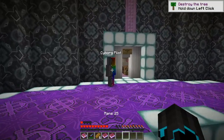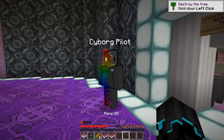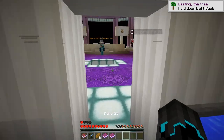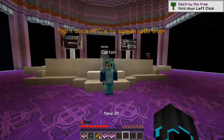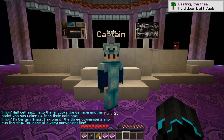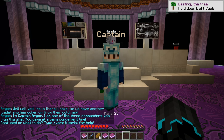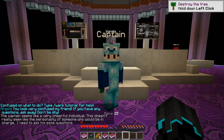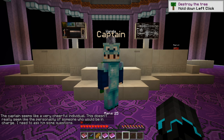What's back here? Cyborg pilot. Bedroom part — nice. Let's talk to the captain. "Well, hello there. Looks like we have another cadet who has woken up from their cold nap. I'm Captain Argon, one of the three commanders who run this ship. You came at a very convenient time. You look very confused, my friend — if you have any questions, ask away. Don't be shy." The captain seems like a very cheerful individual — doesn't really seem like the personality of someone who would be in charge.